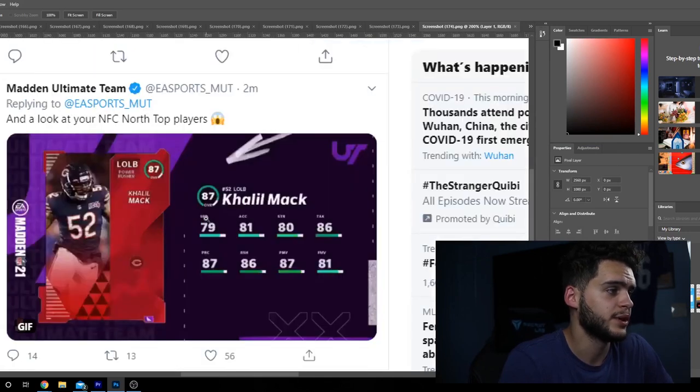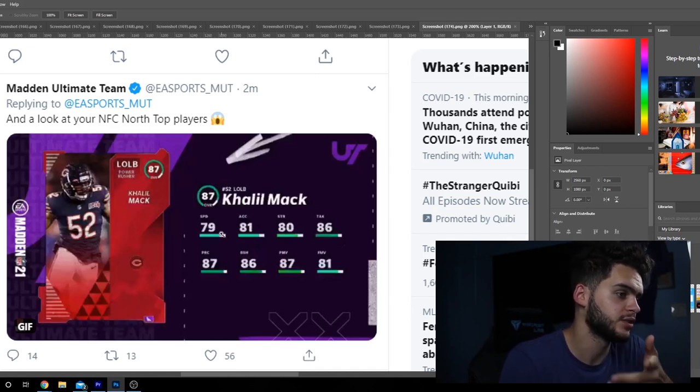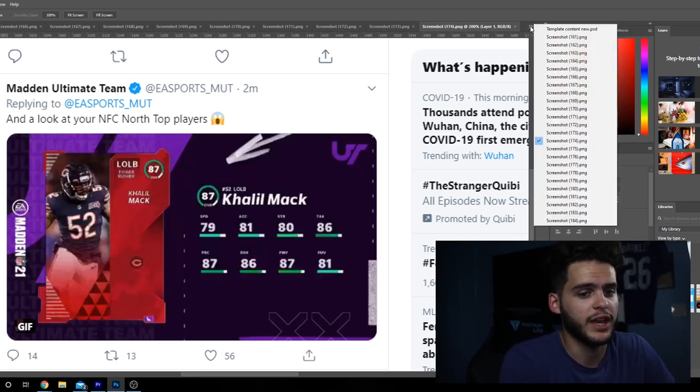Next we got Khalil Mack — 87 overall. He's got 79 speed, 81 accel, 80 strength, 86 tackle, 87 play rec, 86 block shed, 87 power move, and 81 finesse move. Power him up and chem him up and you should be able to get to a 90 power move. He's going to be a great pass rusher and almost one of the greatest run stoppers — great play rec with good enough athleticism off the edge. Really like that Khalil Mack card.